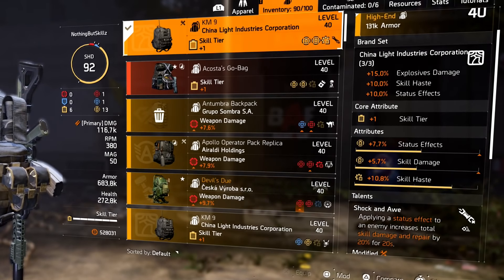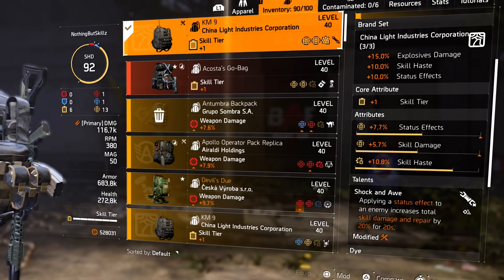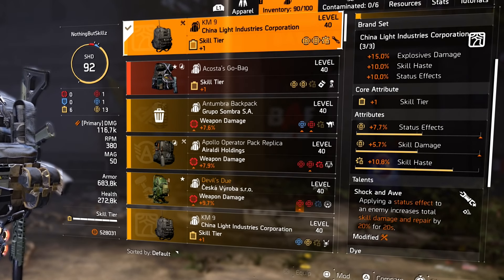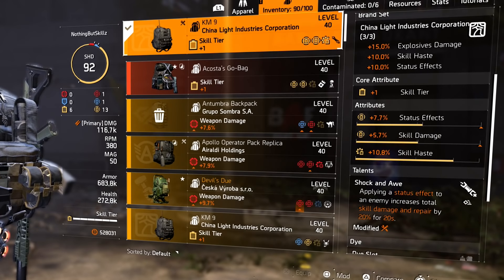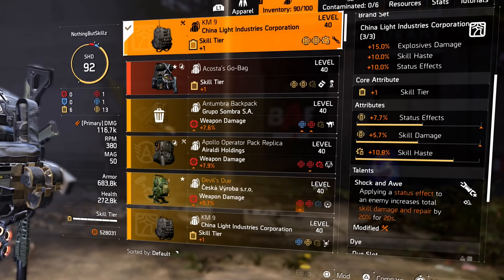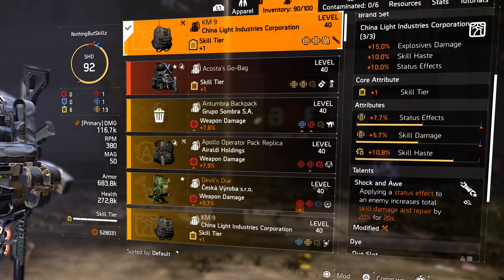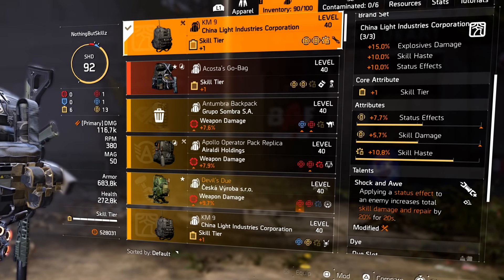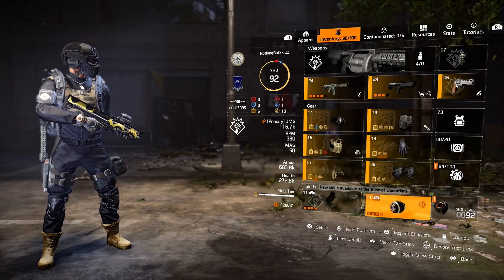For the backpack, I am running my third piece of China Light. I really like having the talent shock and awe: while applying a status effect to an enemy it increases total skill damage and repair. Since I'm using the mortars, they cause the enemy to bleed if I don't fully kill them - in heroics they have a lot of health - so I cause that status effect, gaining 20% skill damage for 20 seconds. I have one core attribute of skill tier, and a utility mod with skill haste.